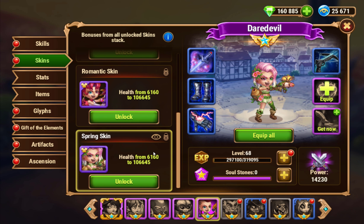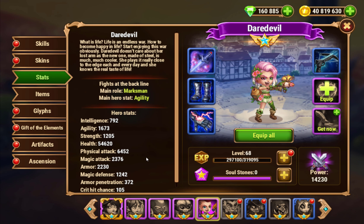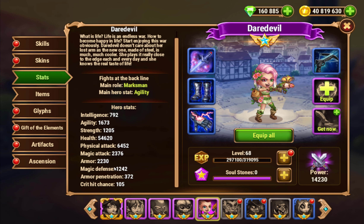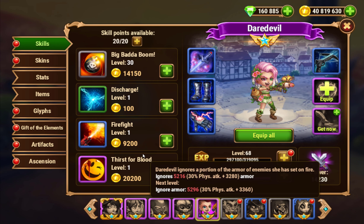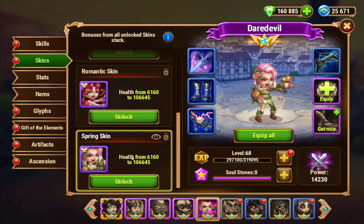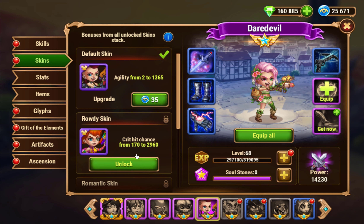Kind of the same thing — you don't need a lot of health. Then Magic Defense is going to be your next one. Magic Defense is probably okay, just because I don't think she has much Magic Defense at all — she probably has like zero Magic Defense. So a Magic Defense skin might help her survive some AEs from Aurora or whatever, so she doesn't instantly die from that. That might be good for her.